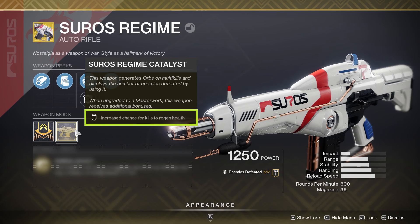If you don't have Suros yet and you'd like to get your hands on it, it is a random world drop or can be purchased from Xur. For the Catalyst, to the best of my knowledge, it still should be dropping as a post-match reward in the Crucible. But with that out of the way, let's head into PvE and look at Suros Regime's damage output and touch on its performance.